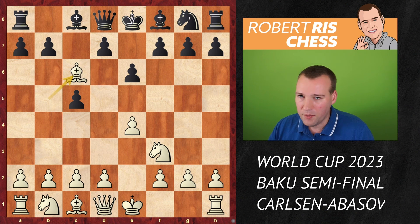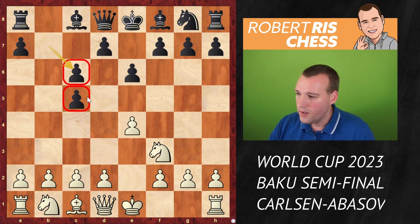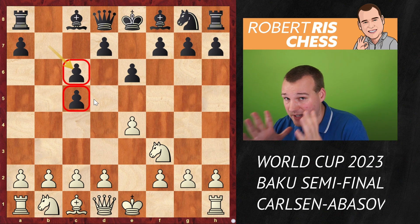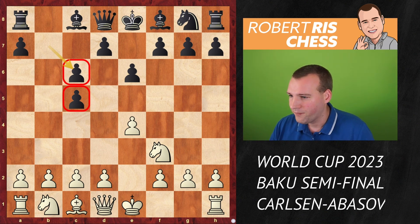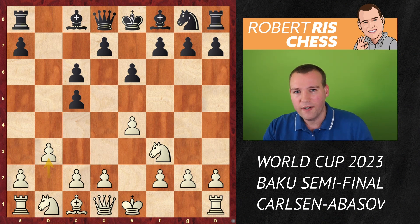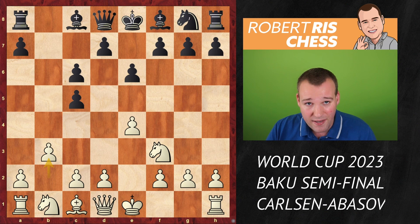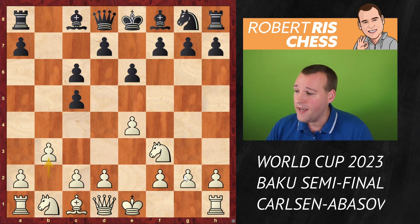Black goes e6, bishop takes c6, trading off the bishop for knight, leading to an imbalance in material but also in pawn structure. Black has a doubled pawn on the c-file, but who knows — maybe that center will become much more powerful later on. White goes for the move b3, a move that became really popular in the world championship match back in 2012 between Vishy Anand and Boris Gelfand. The idea is that white wants to develop its bishop to b2.